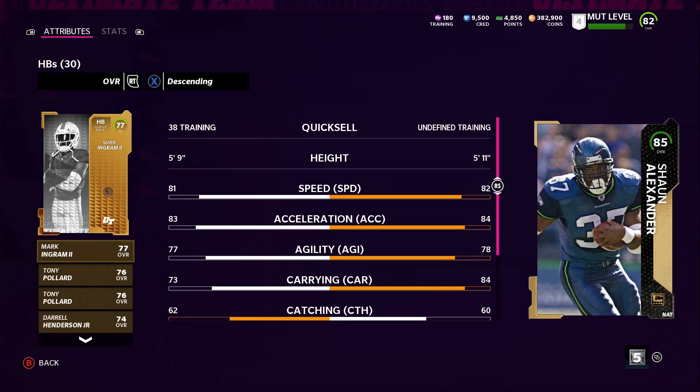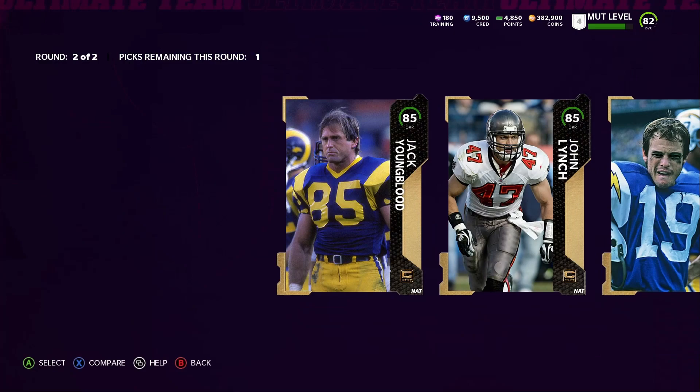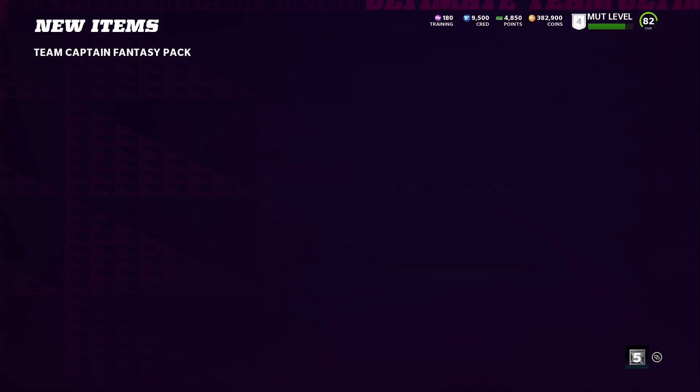Let me see this guy's stats real quick — oh, 82 speed? Never mind, I wouldn't be picking him. I know they're going to go up a little bit more, but not that much. Lance Alworth should be decent speed — he's 84 but he's gonna go up to 88 speed, which is good. And once I build the Dallas Cowboy theme team, he's gonna go up to 90 speed. Anyway, let me go ahead and pick him.